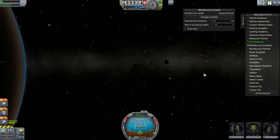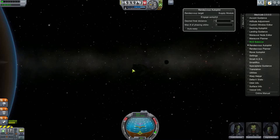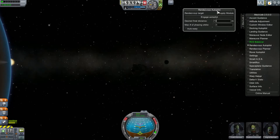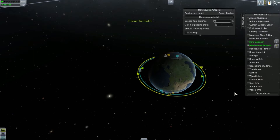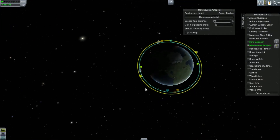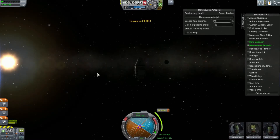You'll engage the autopilot, and the second you engage it, it's going to automatically set a maneuver. But first, we want to make sure our desired final distance is about 10 meters — that way we don't get too close and bump into the station and destroy it. So I'll engage this, and it's setting a burn to get into that orbit. We'll see you in nine and a half minutes.